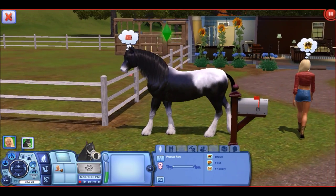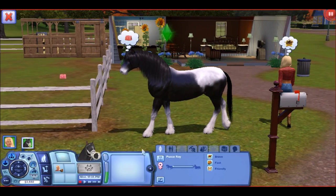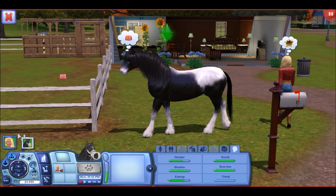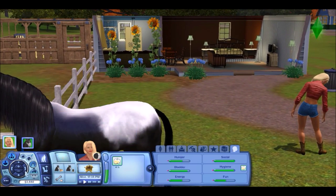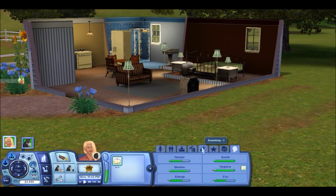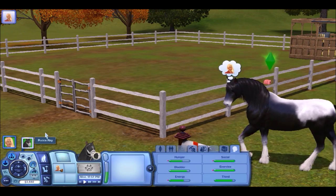Here's Puka, who I named after a character from that Disney XD cartoon — if you look up Puka you'll know what I mean. Puka's traits are Brave, Fast, and Friendly. She's a Clydesdale. For some reason Janet was already mounting her so I had to get her off. We might go ahead and get Puka pregnant today, but first I want to build a garden and buy some seeds.